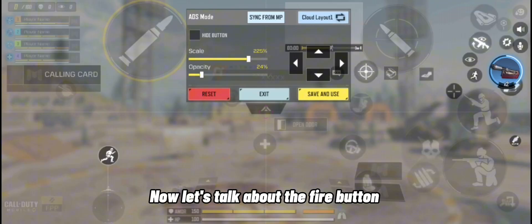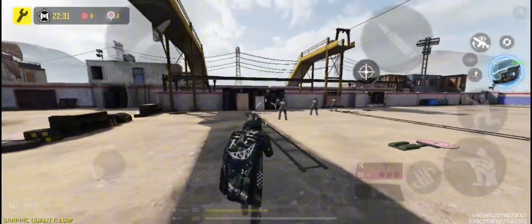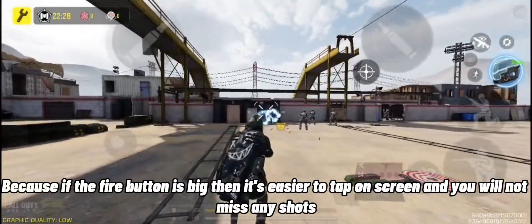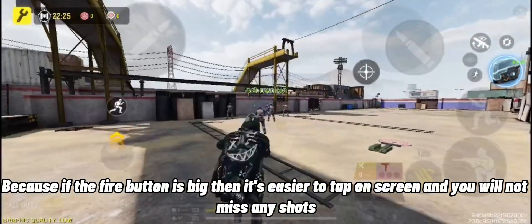Now let's talk about the fire button. Always set the size to big, because if the fire button is big, it's easier to tap on screen and you will not miss any shots.